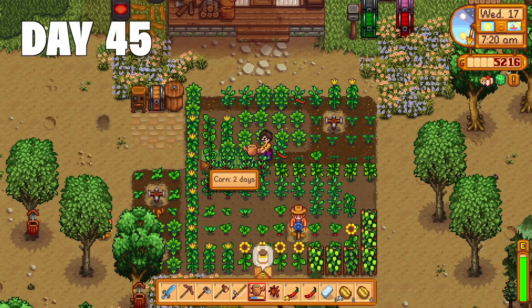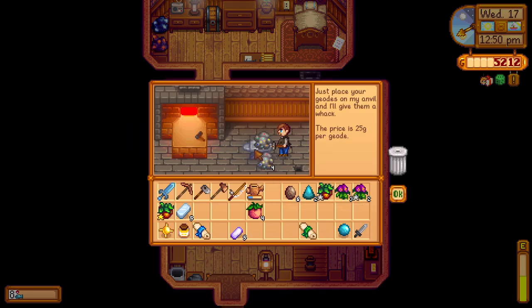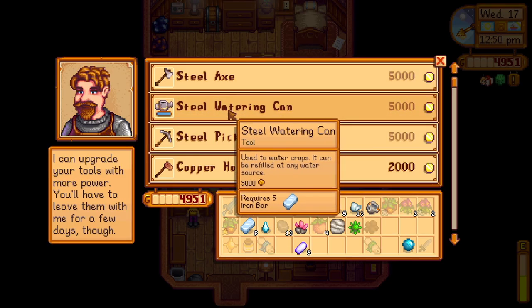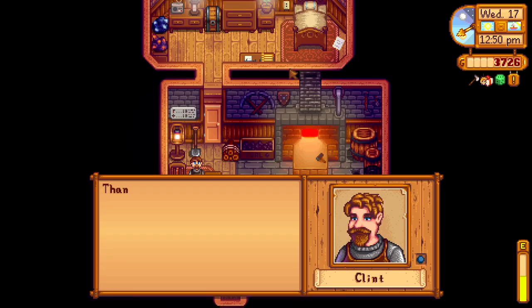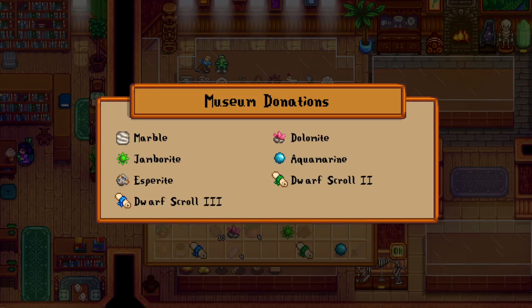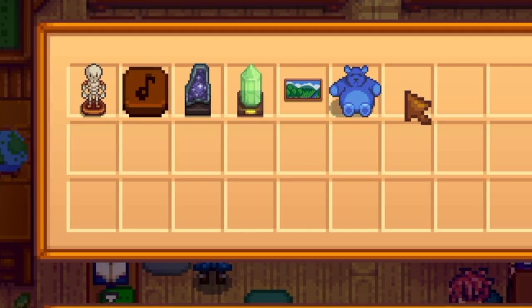Day 45 and it's Sam's birthday today. I go to Clint's and open a bunch of geodes with a pretty decent result. While I'm here, let's upgrade the axe — I end up selling one of the refined quartz in my inventory and get the axe upgrade going. I head to the museum and donate the new things I got from the geodes. I also collect the only reward that matters to me — the pumpkin seeds. Does anyone else leave rewards with Gunther? Most of them are pieces of furniture.